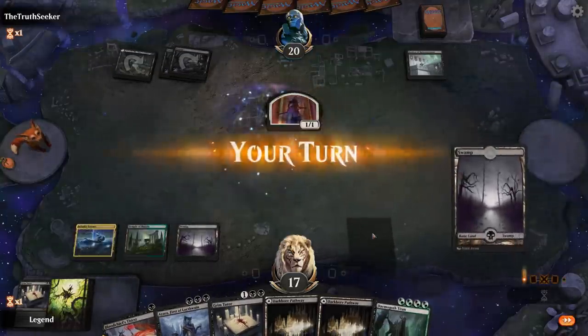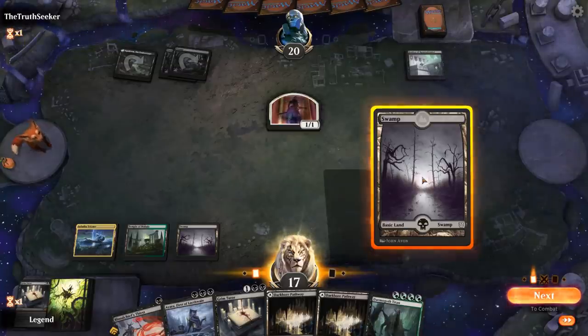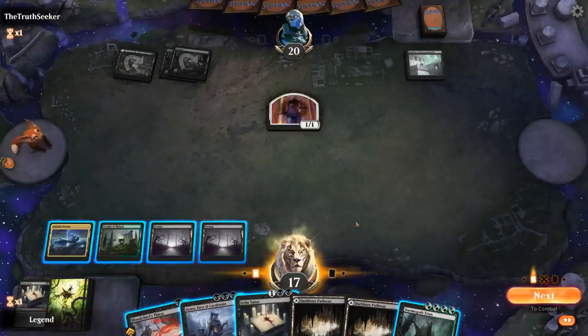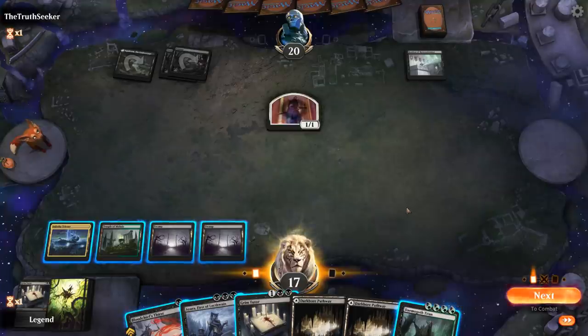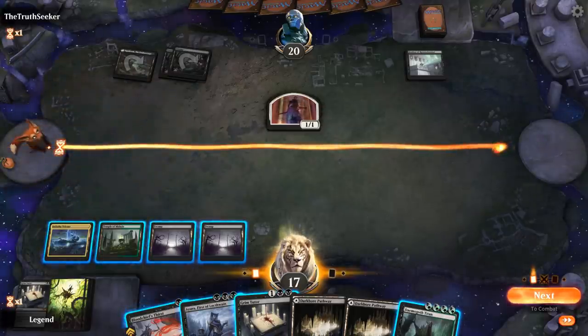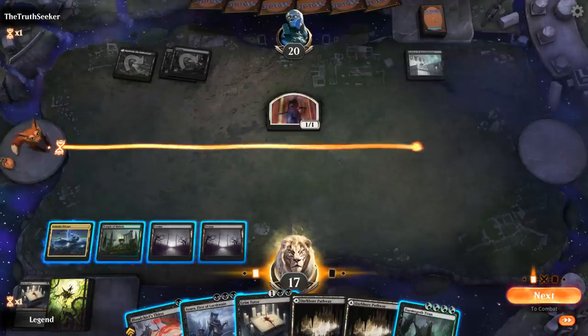The opponent has Bastion of Remembrance — looks like a Sacrifice deck. Do I play Ayara now or Demogoth Titan? Either way it's going to take a few turns. I can Grim Tutor and Tenth Pests in the same turn, so if I play Titan next turn I could technically make 11 1/1s, but the opponent will have a chance to kill the Titan. So this turn I'll play Ayara, Grim Tutor for Tenth Pests with 5 mana, and then on turn 6 with 6 mana play Titan and Tenth Pests in the same turn — which might be safest.